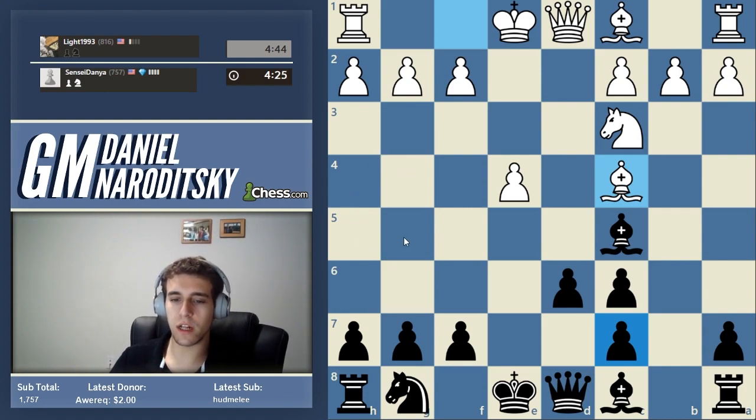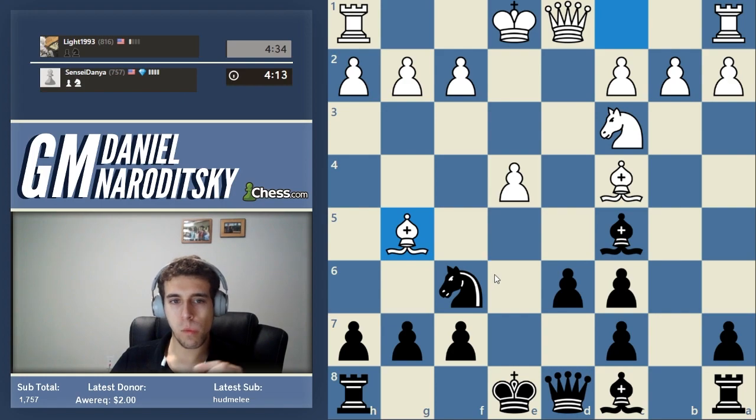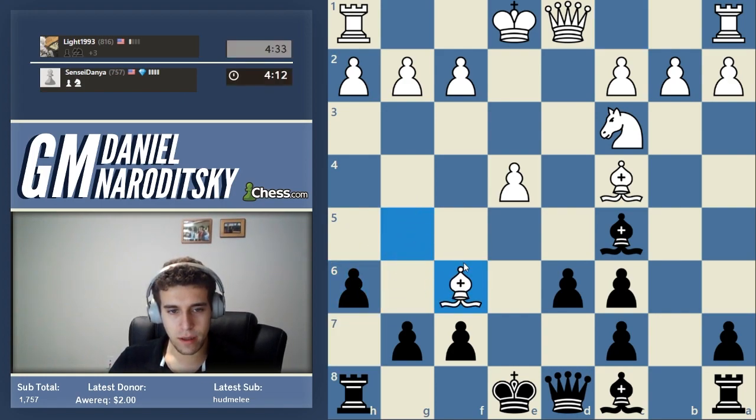How do we continue developing? Nothing to invent here — no need to reinvent the wheel, let's just develop actively. This is where we get to the art of violating rules strategically. It goes bishop g5. Now I don't like this bishop — let's get it out of here.